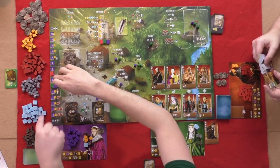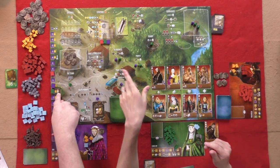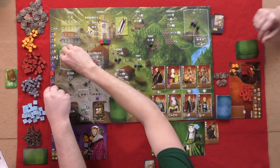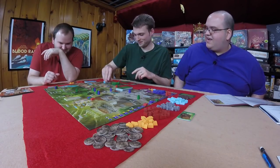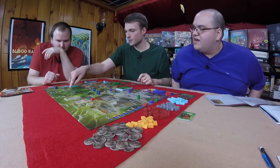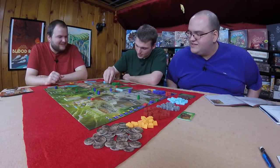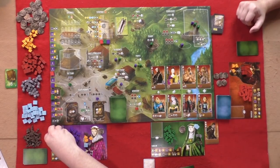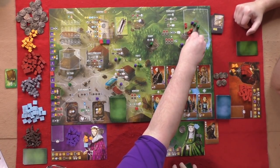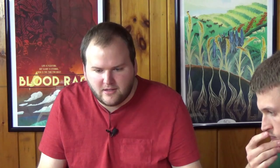Graham goes to the tax stand. This symbol means he can't work on the cathedral, but now he pays one fewer tax. He gets those resources and now has enough money to pay off a debt. Will goes to the prison to drop off four guys, earning four silver since they're worth one apiece. That's the top action at the prison.